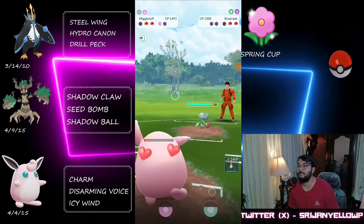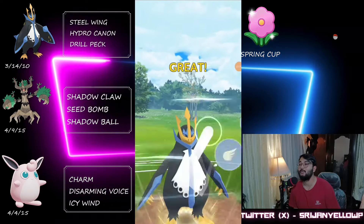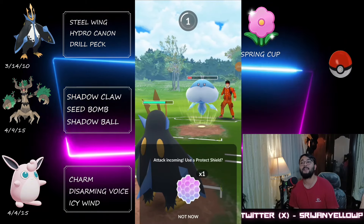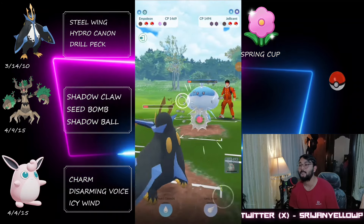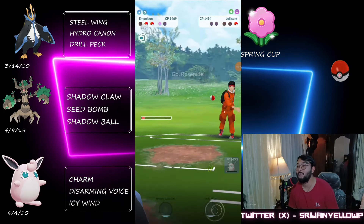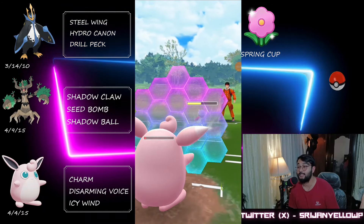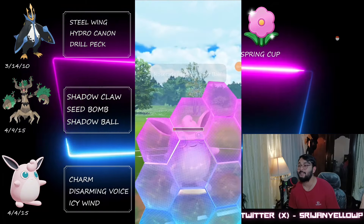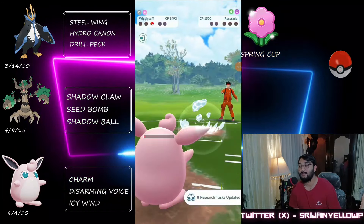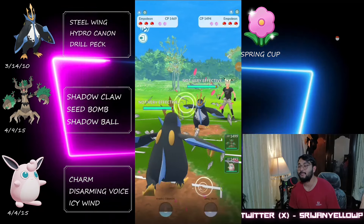They take a lot of time and come in with their Roserade. Those Bullet Seeds will farm us down, which is not good for us. This is going to be a very close game — we have to tank a Shadow Ball, that's our only win condition. We can't farm them down because they'll reach Surf after one Hex. They farm us completely with Bullet Seeds and reach a charge move, but I've got a shield. I reach Icy Wind before they reach their charge move and that gives us the victory — a very close game.